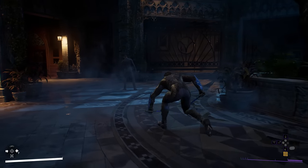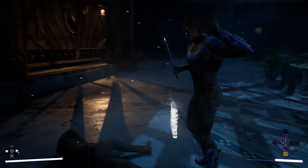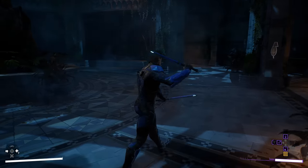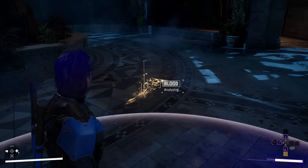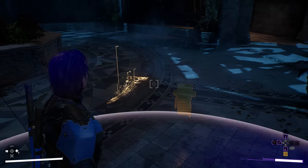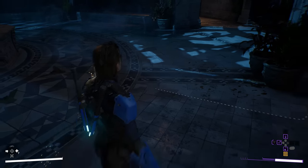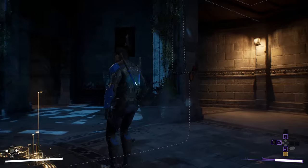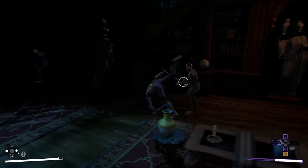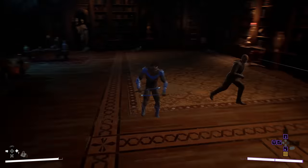Every hero has unique takedowns and finishing moves. Ambush strikes are faster than silent takedowns, but make more noise. Augmented reality vision helps the heroes solve puzzles and investigate mysteries — AR shows a trail of blood. There's something under the floor. The hatch is connected to some kind of network. There's got to be a way to open it.